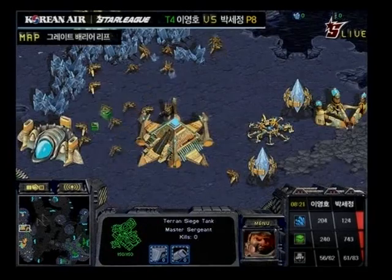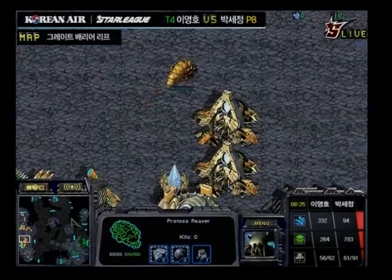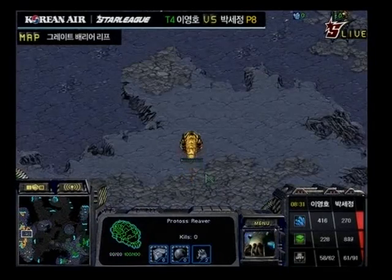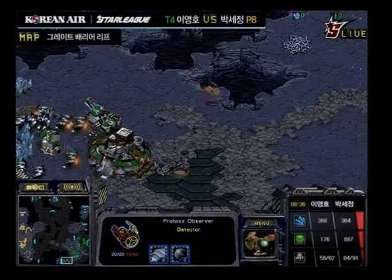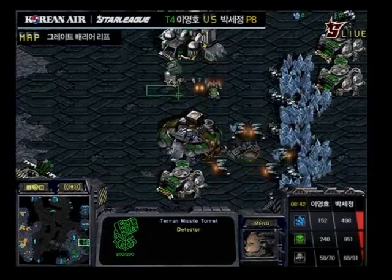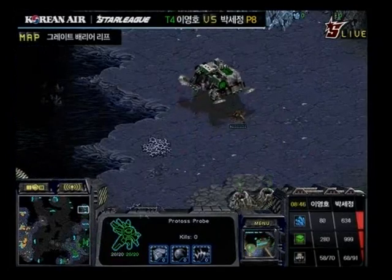He's going to be completely spotted here. Let's see if he even bothers throwing down the Nexus up there. Yeah, he's going to be completely spotted — he knows it now — so he's going up to this position. I don't think he'll throw down the base. He's just going to hover around at the two o'clock position with his probe, maybe try to sneak by and get a scout on what Flash is doing.